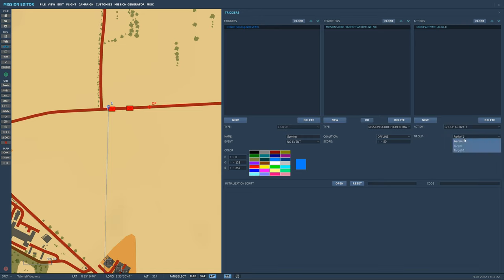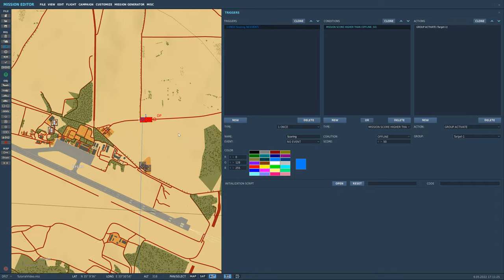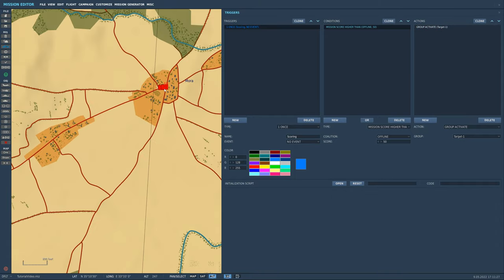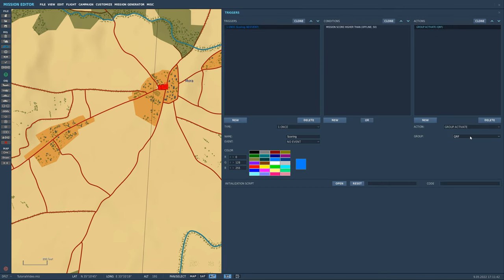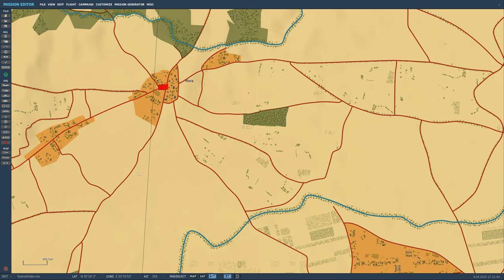Under Actions I'll hit New and select 'group activate', then set the target group to our QRF. I'll rename their group to 'QRF' and also update the unit name. Then I'll also add a 'message to all' action saying 'The QRF has been called!!' — for full boomer energy.